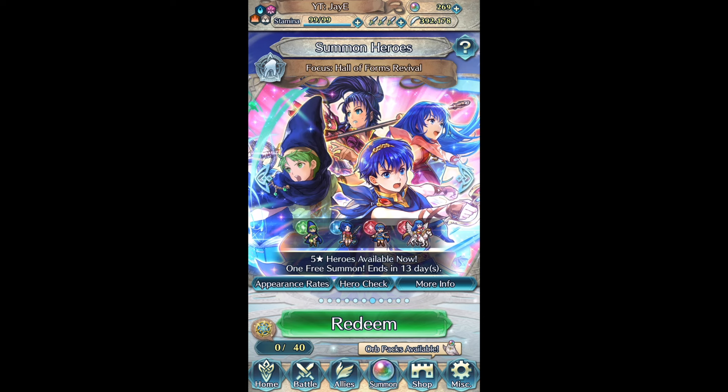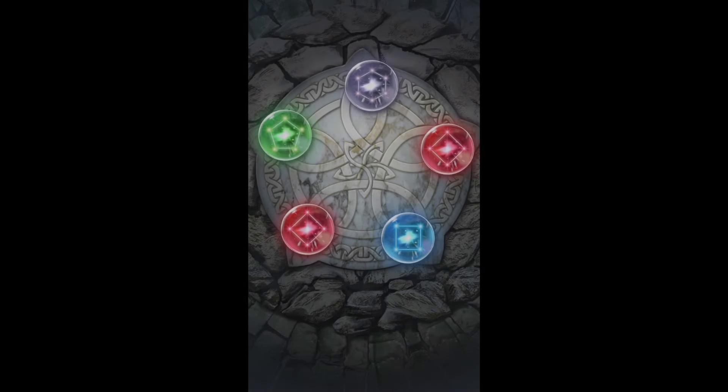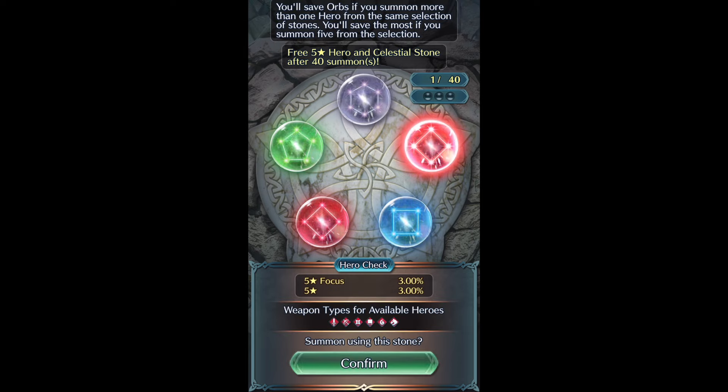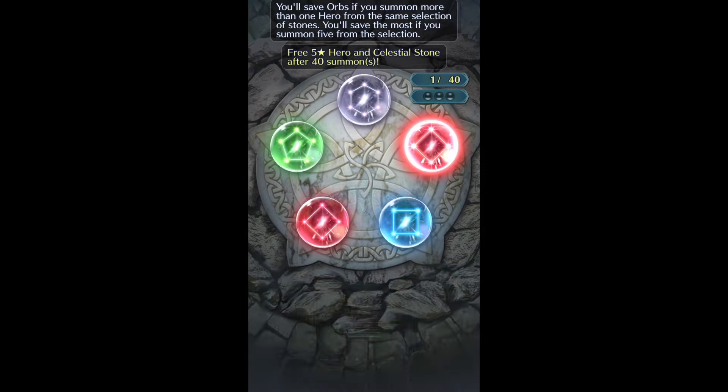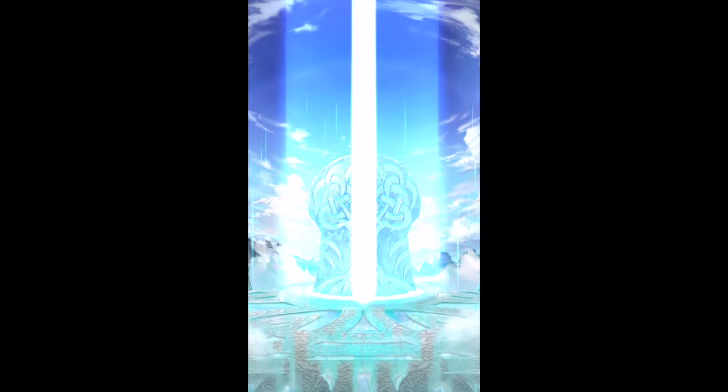Thankfully this banner has a spark because I completely forgot that Hall of Forms Revivals have banners. I think it's still relatively new. If this didn't happen, I would have to wait for the rerun in April, which doesn't have a spark unless in a Feh Channel or the Anniversary they add that quality of life change to give older seasonal banners sparks - because that really should be a thing for people who are trying to plus 10 old favorites. It's kind of a shame. But this banner thankfully exists so I can get the spark at least. So let's do a free summon - we get Urk.